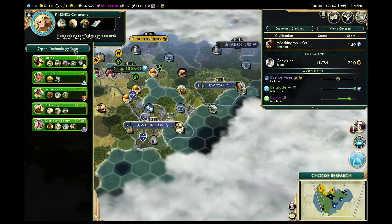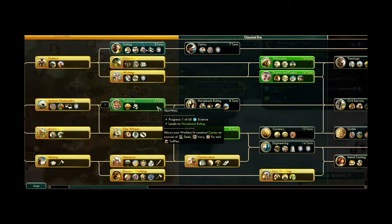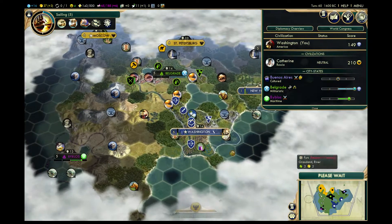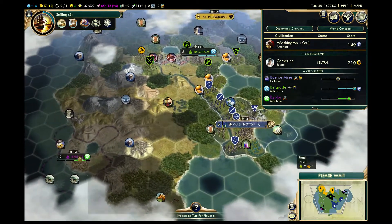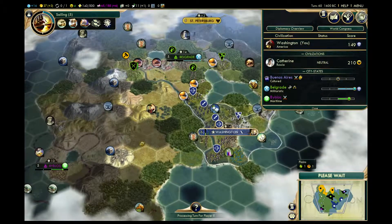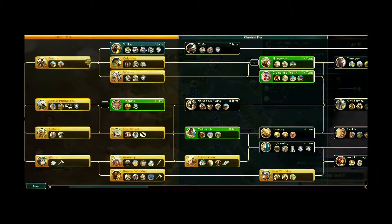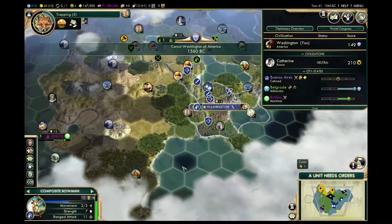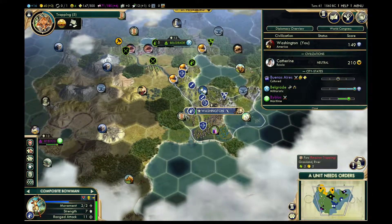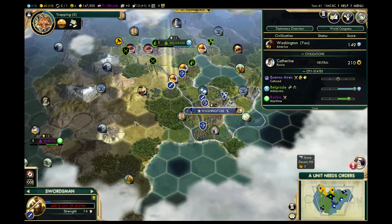Then we're going to march across and try to take this. Actually, let's go for Petra — trapping, Petra. What are you doing? Okay, this way.